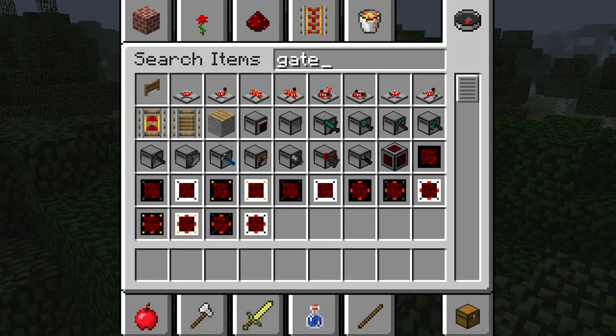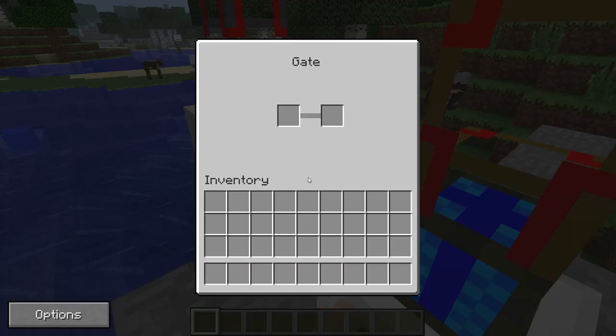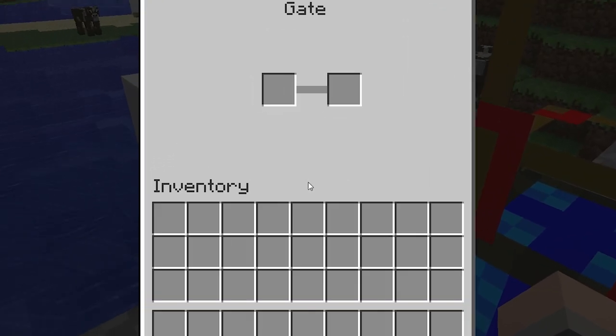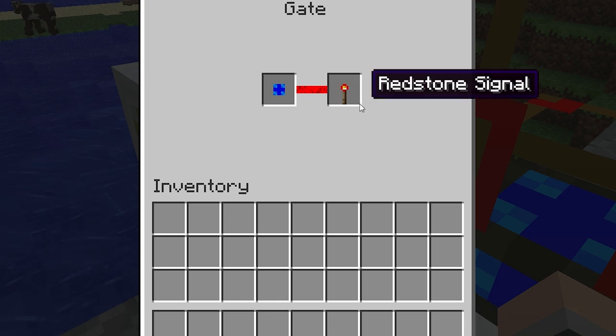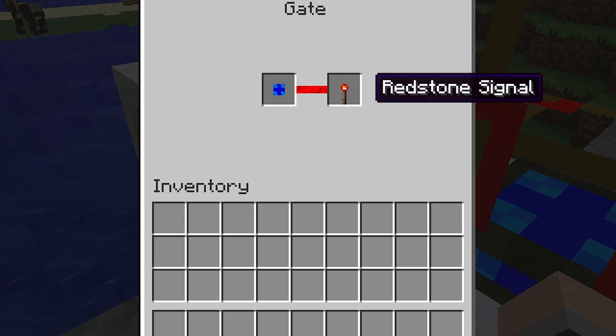In this example, I'm using the most basic type of gate, simply named gate. Once placed, right clicking on it will bring up its interface. You can set the box on the left so that if it detects that the engine is at the blue stage, a redstone signal will be activated. As soon as the gate recognises that this condition is true, a red line will appear here.